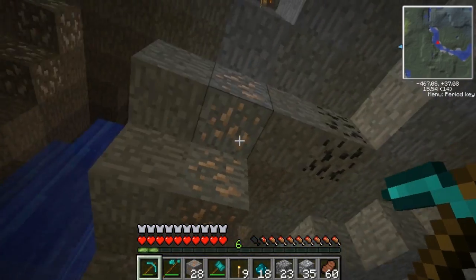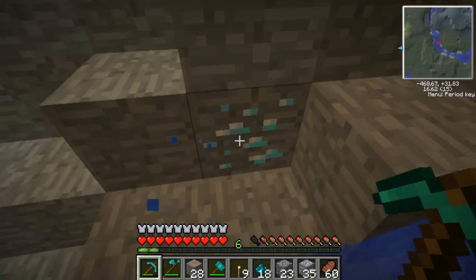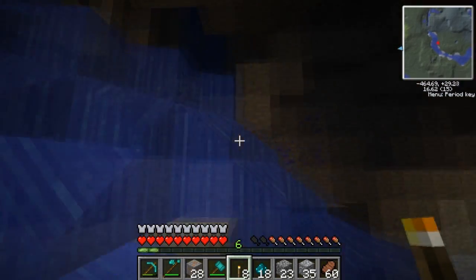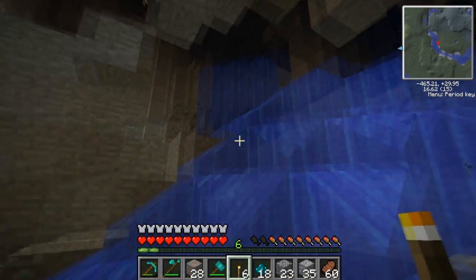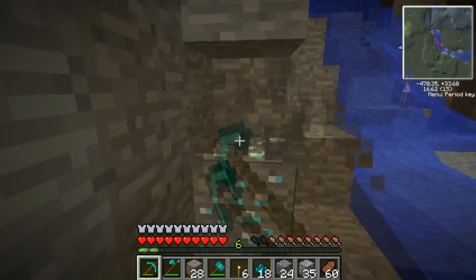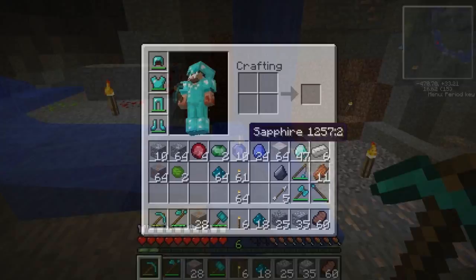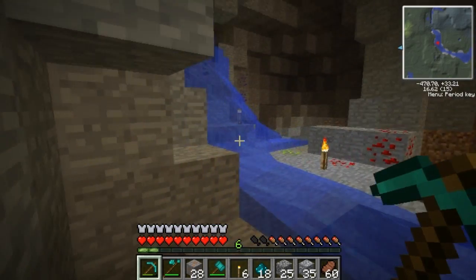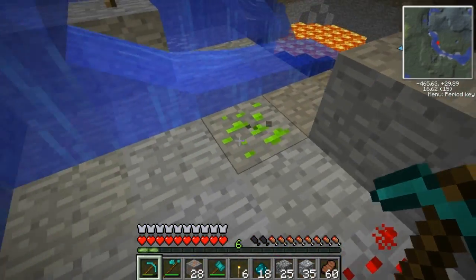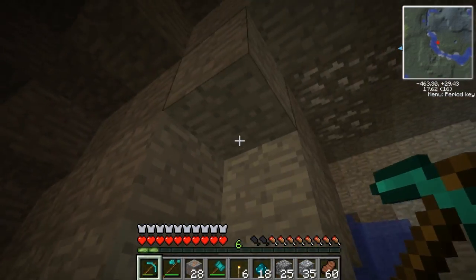Is that diamond? You know what, I'm going to mine that just to make sure. Oh, more uranium! That's diamond. Now you can get industrial diamond from this mod, which I'm kind of excited to make — because who the hell doesn't want to make diamonds? Three bits of uranium. I wonder if I have to enrich that uranium — anyone who's done physics at school will know what that means.